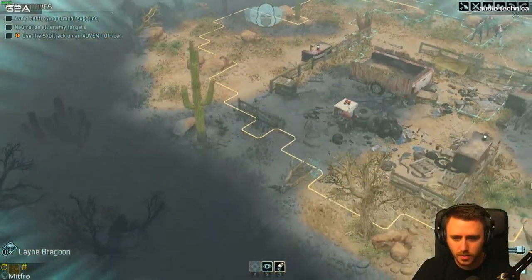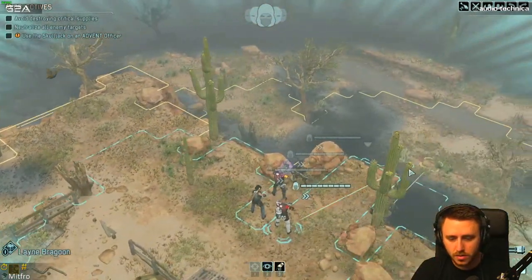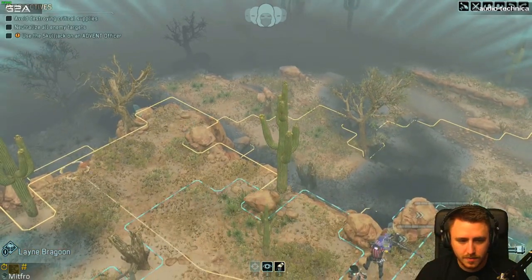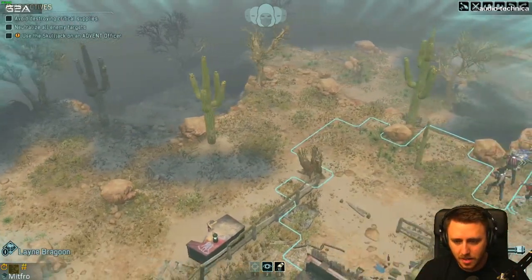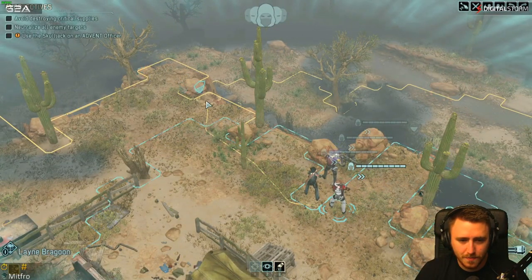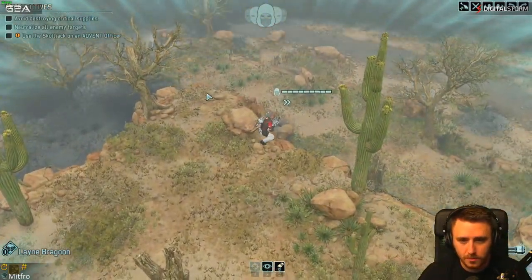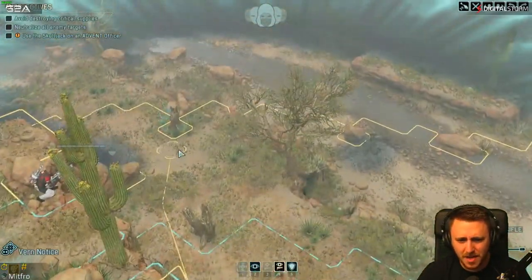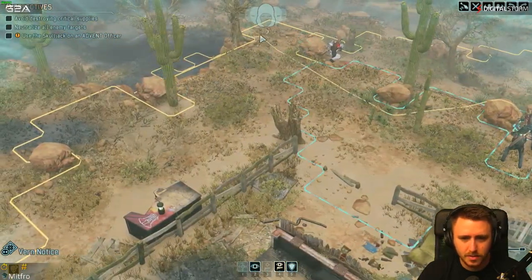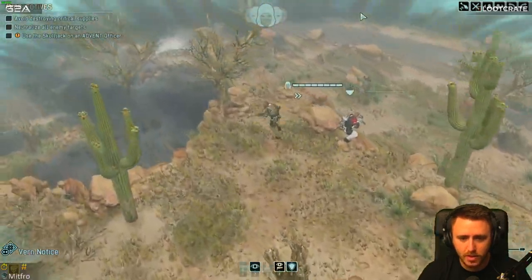Okay, which direction are we going? I don't even know where the fuck we're supposed to be going. Okay, this is why we need that fucking thing. I don't know where to go guys. Alright, we're gonna go out here. I have a backup team - yeah, man, I totally have a backup team. Is this my sniper? He needs to be up here. What am I doing? Put him right behind this tree. Roll him over there, we're good.